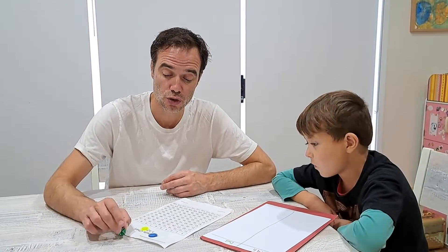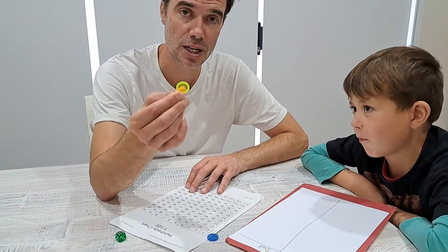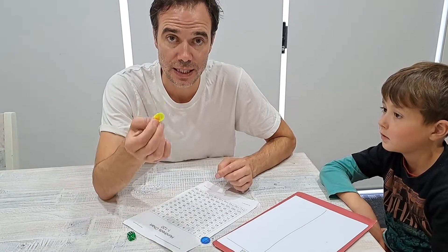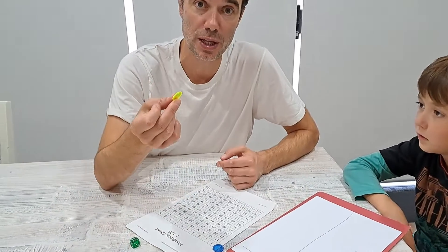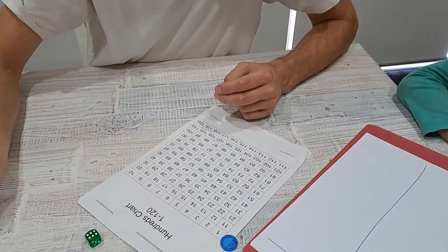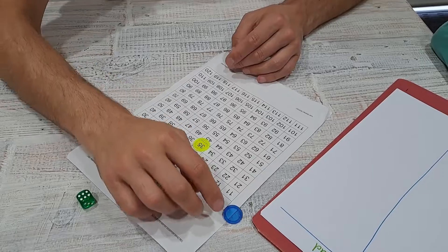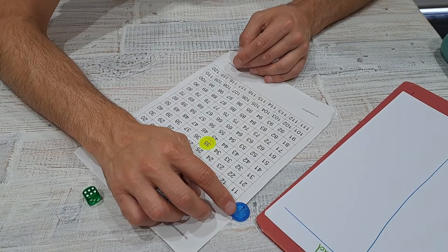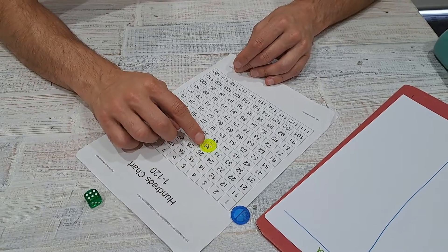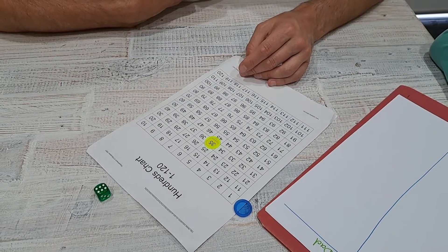This is the mouse — the blue counter — and the yellow counter is the cheese. So the yellow counter is going to represent the cheese. When it's my turn I can choose to put the yellow counter on any number I want. Let's say to start with I put it on 35. The blue counter starts off the board on zero — that is the mouse. Now if the mouse gets to 35, I get 35 points added to my score.